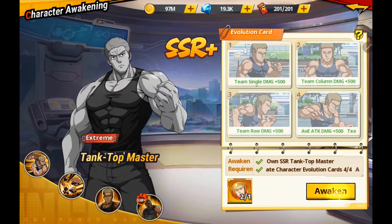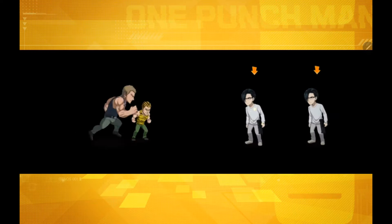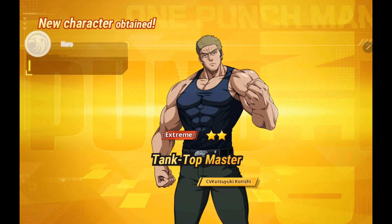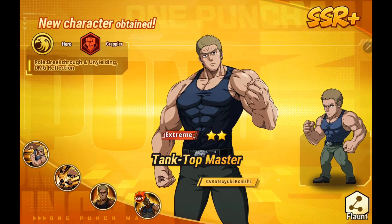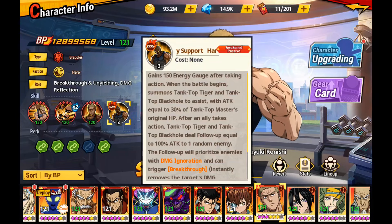This character is all about the awakened passive and the passive itself. If you awaken the character further, for your awakened passive you will get Tanktop Tiger and Tanktop Black Hole to assist, similarly to Light King. This character does not require that though. He's very effective even not being pushed any further than awakened one. And you don't have to 5P this character. Of course he's going to be better, but it's not absolutely necessary.